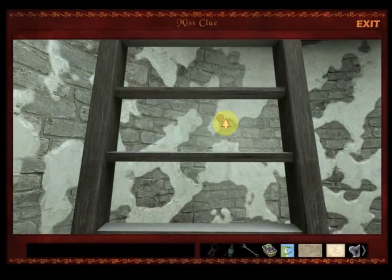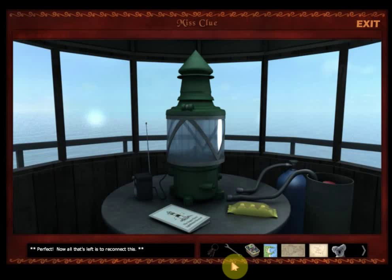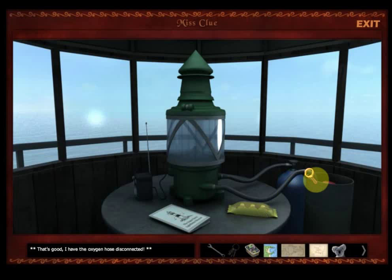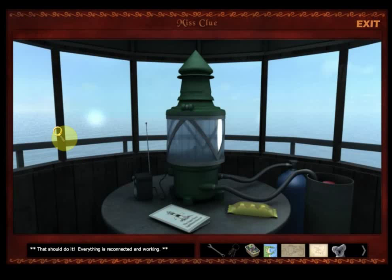Back in its place, because we really don't want the pirates to know we're here and come looking for us. Now all that's left is to reconnect this. We'll reconnect these — the acetylene is connected, and I have the oxygen hose reconnected. We'd better turn them back on so they don't suspect we were here — they left everything all set up. The acetylene is back on, and the oxygen is turned on. Everything is reconnected and working.